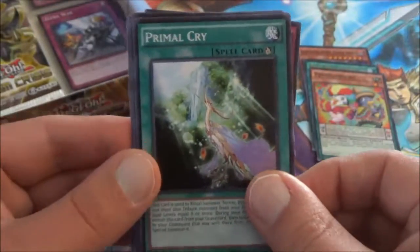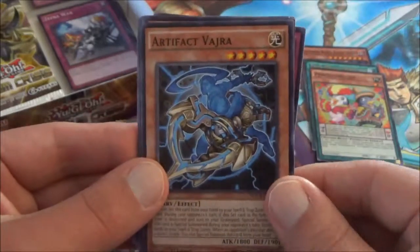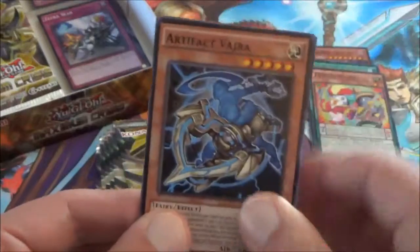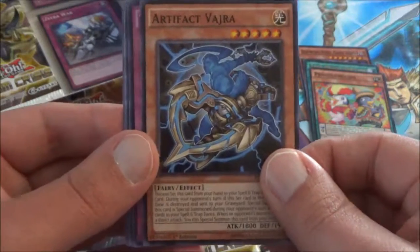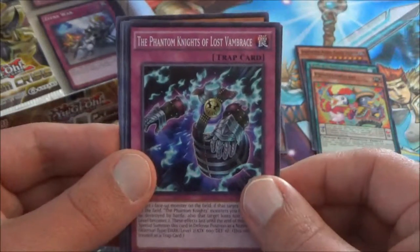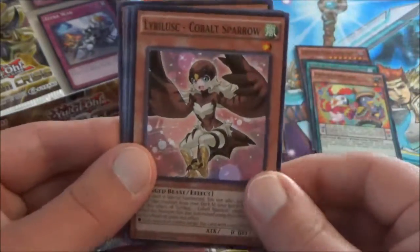We have a Primal Cry. Artifact of Vajra — this is the new Artifact card. I think it's supposed to be really good, but I heard some people saying it got printed a little late. Phantom Knights of Lost Vambrace. And that's it for this pack.